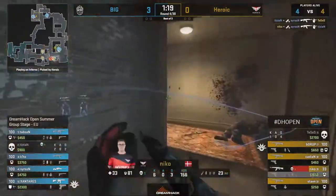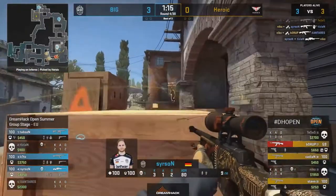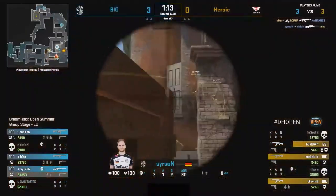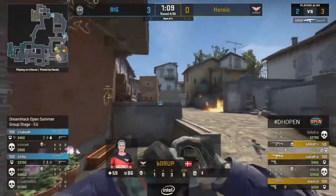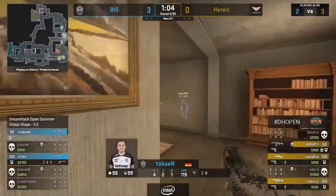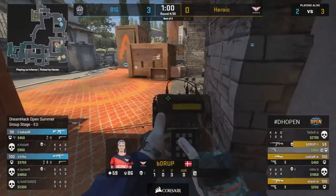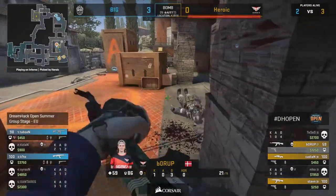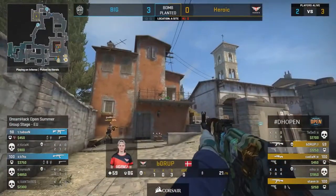We're seeing still a few weaknesses within this — nice flash, but it is only going to be the one kill. And they actually try to capitalize off of this — Niko with a second entry. He was highlighted by the desk as someone to watch, having some great performances. And an uncharacteristic missed shot from Zyerson is going to give the site over to Heroic. Even though it doesn't work out for them and it ends up in Big saving their weapons this round, the setup they made towards their opponent was actually really interesting.